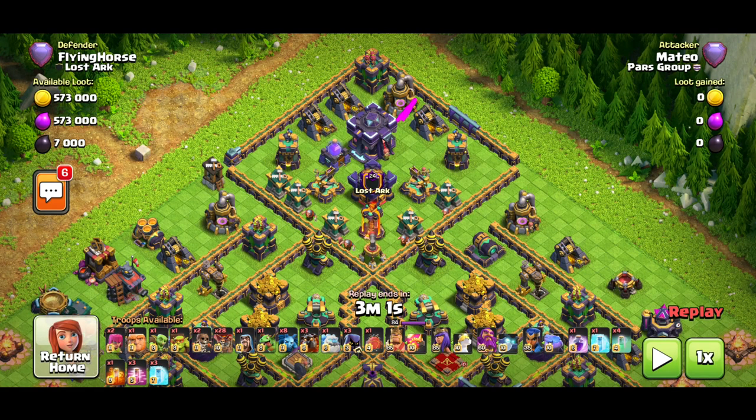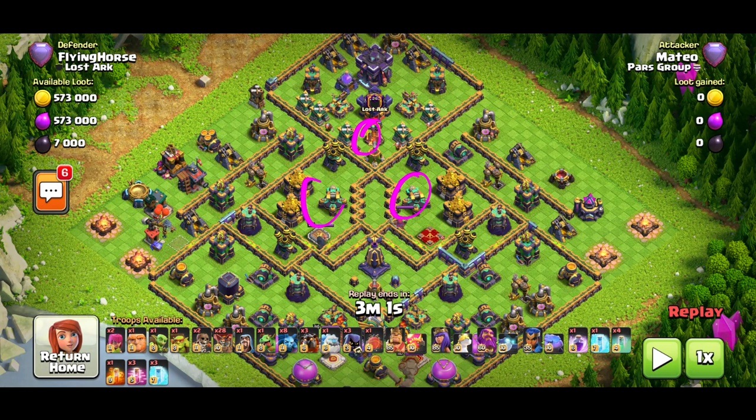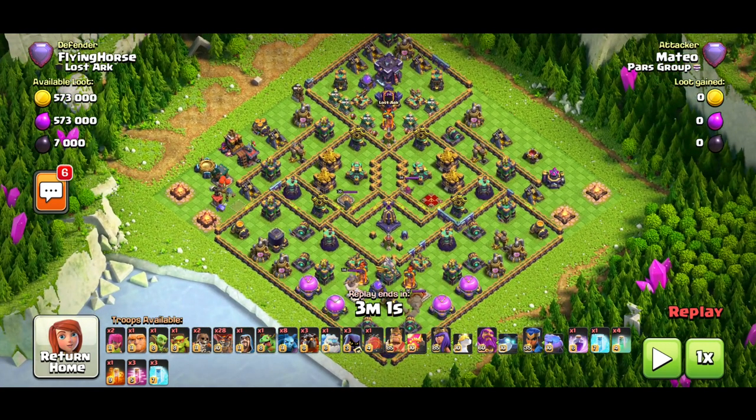Here's an example situation: there's a bomb tower next to the Town Hall. In Town Hall 15, you've got one single-target inferno, two scattershots, Queen, RC, Monolith, two multi-target infernos, Eagle, sweeper, and four air defenses. Take a look at that Blizzard value — if you just Blizzard right there, there is nothing that Blizzard is going to give you. Some people can still Lalo that with a small Blizzard on top where the CC is, so that is the area you want to Blizzard around.